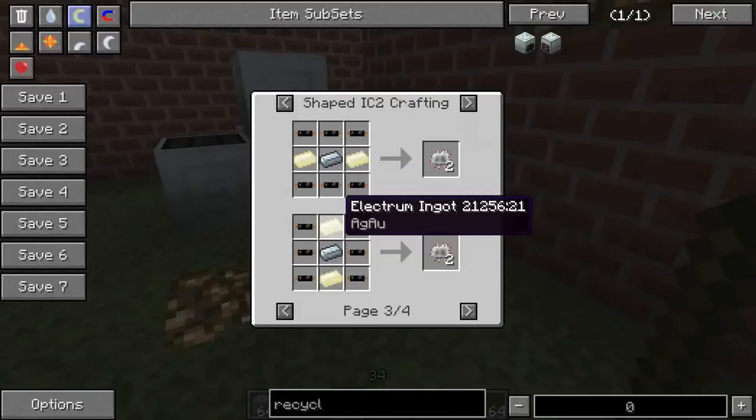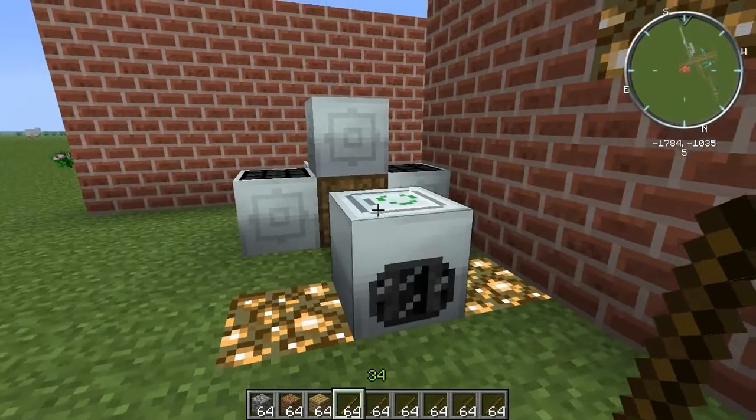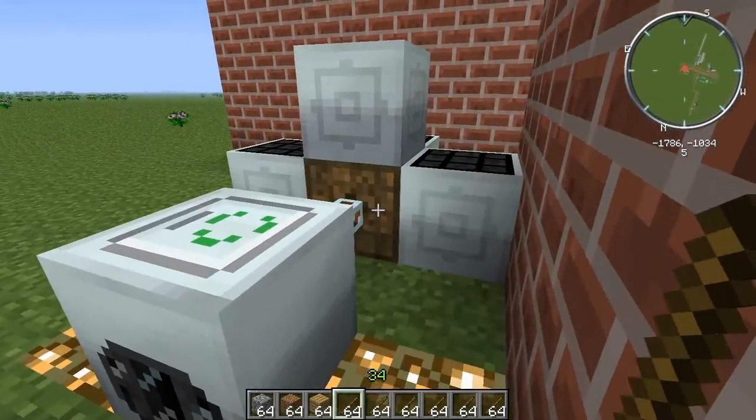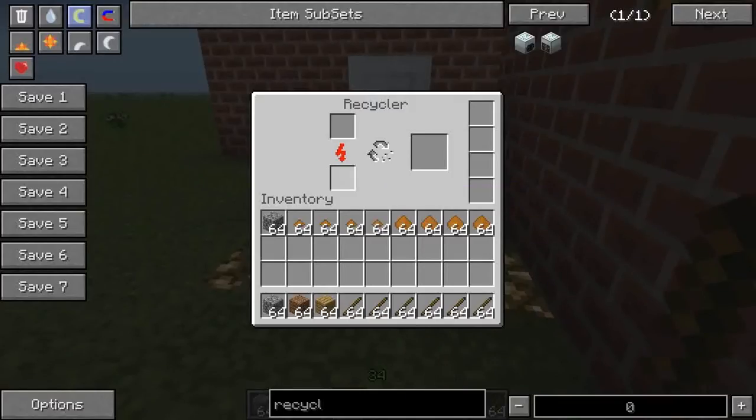I recommend this or this when you make electronic circuits. Anyway, getting back to the recycler — this thing requires two inputs. It requires power, which you can supply by wire as I'm doing right now, or you can give it rechargeable batteries, single-use batteries, lapatron crystals with a charger — anything that can hold EU and output EU. You can even use your advanced lappack or battery pack to charge your recycler, but honestly just hook it up to some sort of EU generation by wire.